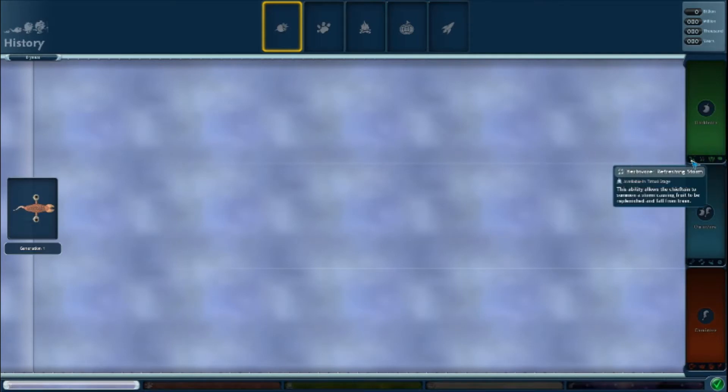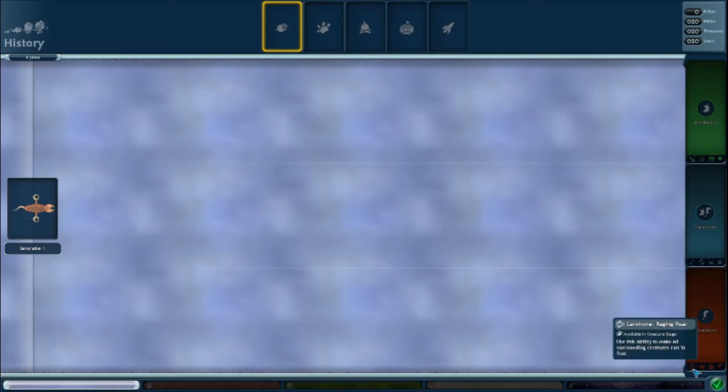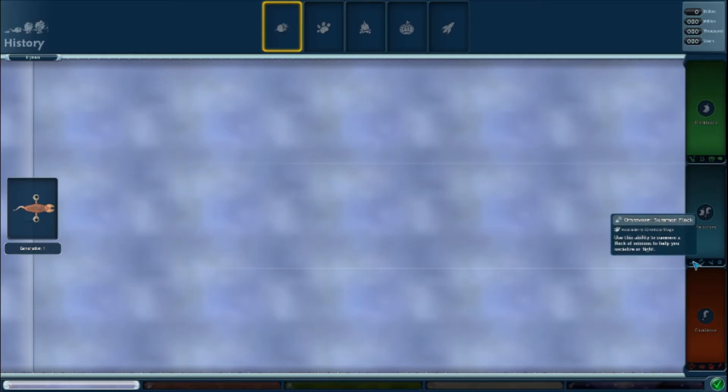As you progress, time will progress and you get a little chart which is pretty cool. At the end when you go on to the next stage of life or sentience, you unlock abilities. If you're herbivore in the creature stage, you get 'Siren Song' - uses ability to temporarily enthrall all creatures in your vicinity, making it easier to socialize. You also get an ability that makes all surrounding creatures run in fear, and you can summon a flock of minions to help socialize or fight. In the space age - the most important stage - you'd get a discount on all standard equipment, making everything cheaper.